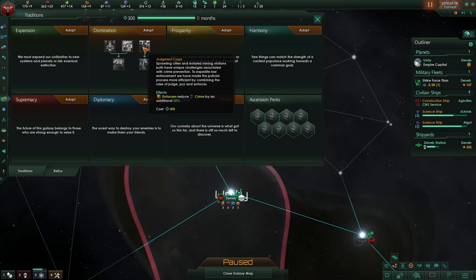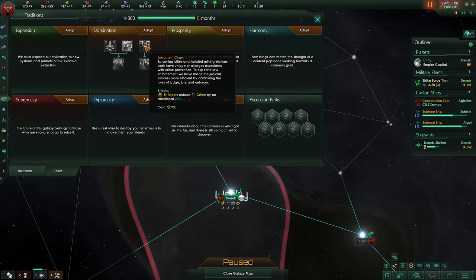It's either going to be discovery or expansion early on. Domination is when we want to reduce tile blockers as well as increase our monthly influence. Finishing this gives government leader cap +2, and capital buildings and housing buildings will provide additional housing. Enforcers will reduce crime an additional 20% — once your planets get larger all population will generate crime.